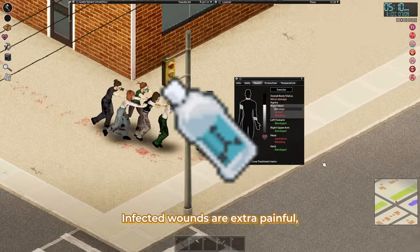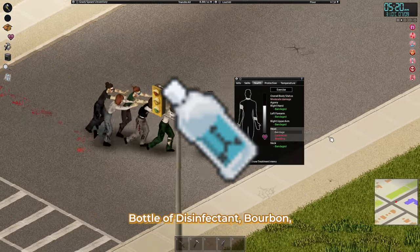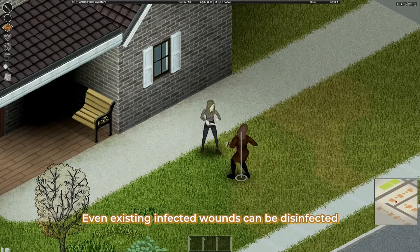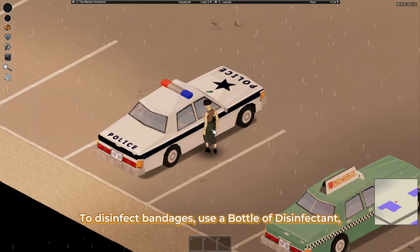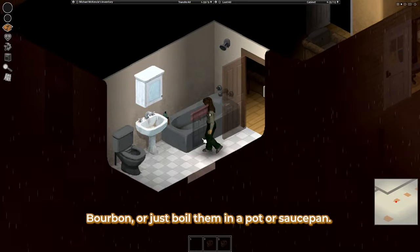Disinfection. Infected wounds are extra painful, so you can sterilize them using a bottle of disinfectant, bourbon, cotton balls dipped in alcohol, or alcohol wipes. Even existing infected wounds can be disinfected to help them heal faster. To disinfect bandages, use a bottle of disinfectant, bourbon, or just boil them in a pot or saucepan.